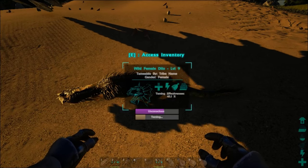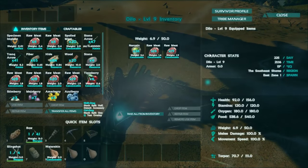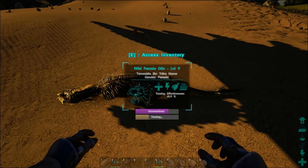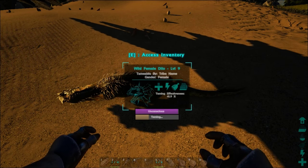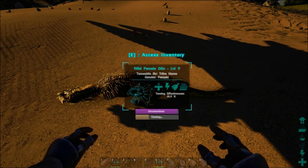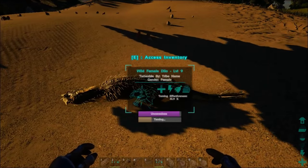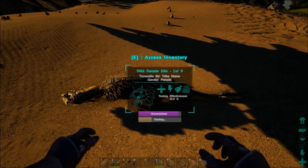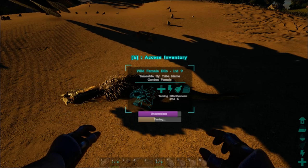Once that goes in there, you'll notice taming is going up and the effectiveness is 45%. This is something that a lot of people confuse in ARK. The taming effectiveness is not the speed at which the dinosaur will be tamed — it is not at all. The taming effectiveness is how well you are taming this dinosaur. All dinosaurs have randomly allocated stats and levels. When your taming effectiveness is higher, you get a pool of bonus stats, or bonus levels basically, that get applied to your dinosaur.